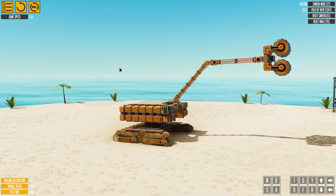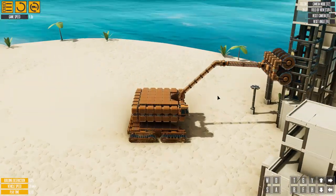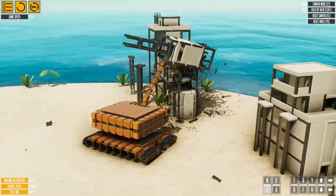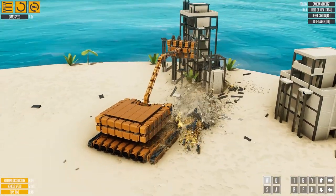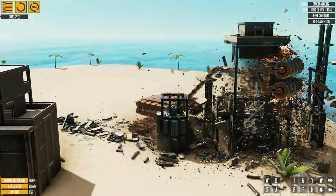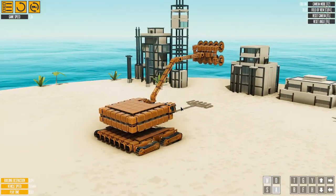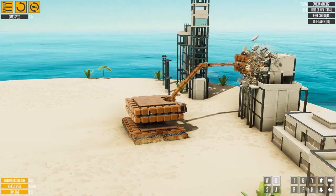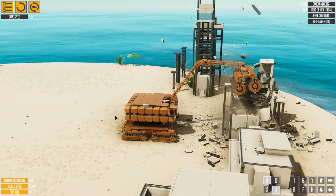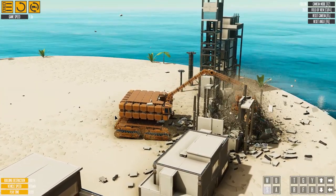I want to see if the rotation of the saws makes a difference — now they're all spinning outwards. Let's just take this tower down, I don't like this tower. That's struggling a little bit, but hey, we did it! Let's take this building down too, I don't like it either. Right now it's pushing everything outwards — I wonder if sucking things in would work better. I'm gonna flip the rotation again, so now they're all spinning inwards. It all seems to work equally well. Just shredding, man. Not the most visually wow vehicle, but it's good at its job.